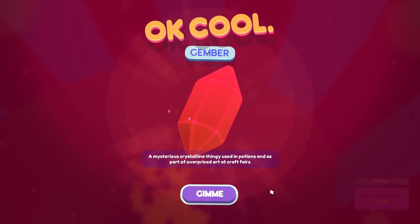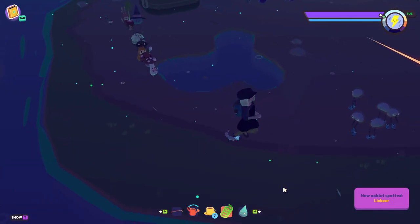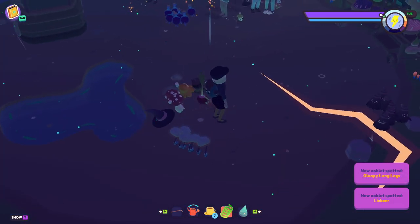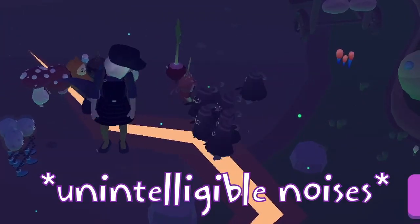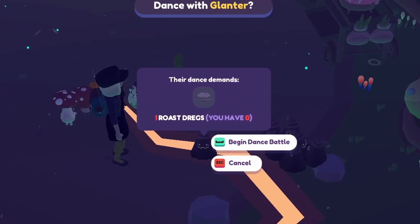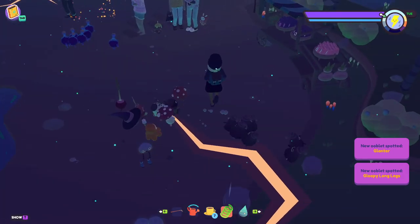Jemba — a mysterious crystalline thingy used in potions and as part of crafts. If they're trying to scare the residents away from their homes, then that's definitely not very nice. That's so cute! I want to dance with these boys. Roast dregs — oh, I don't have that. Oh man, I really want to fight with these guys.